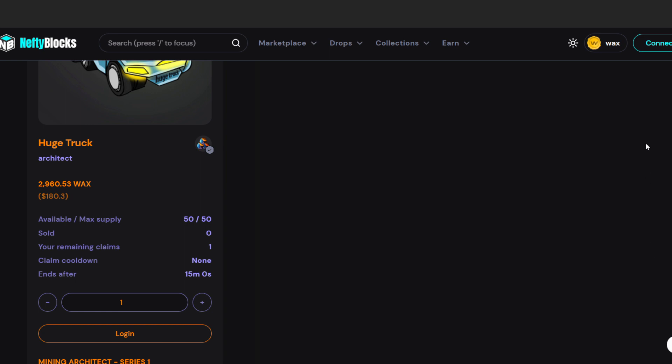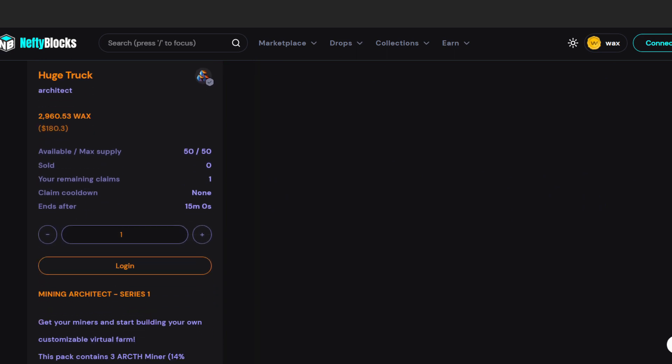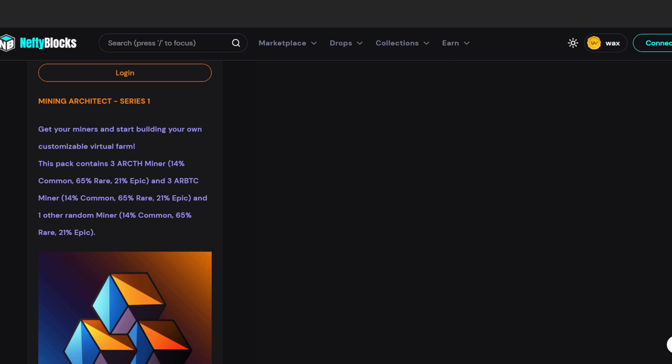The biggest pack is the Huge Truck at $180. The max supply is 50, and it opens first for Golden Pass holders, then Silver Pass, then the public. The Huge Truck gets you three CTH miners, three BTC miners, and one random miner.